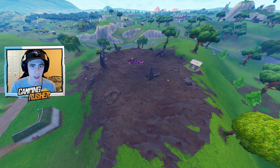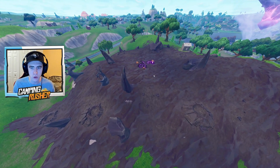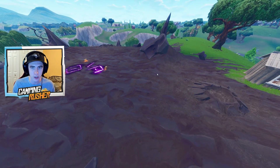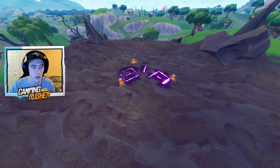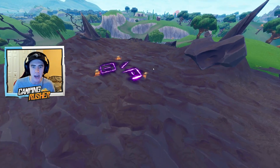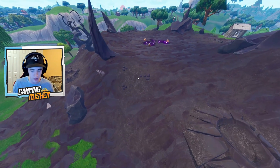Every spot that was a rune location in season five has now turned into a corrupt zone. In these corrupt zones you can find shadow stones. Also — rifts are not gone in season six, I said this in a video earlier today. Rifts are still here and I'm so happy about it. Back to shadow stones — these things put you in an invisibility mode, let you travel fast and go through walls. You're basically invisible if you're standing still.